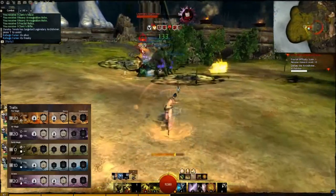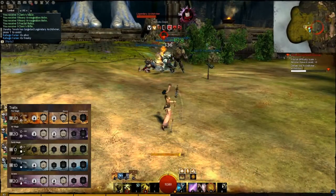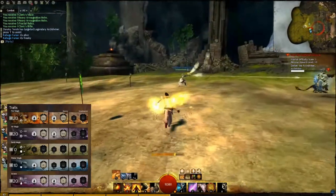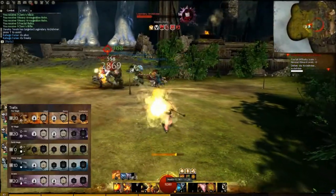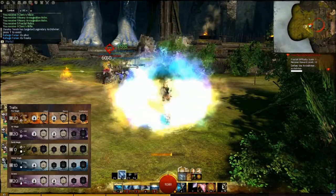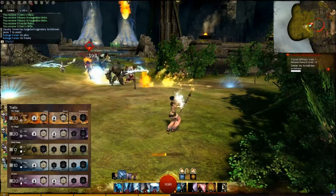In my number nine slot I have signet of fire, which while passive improves my critical chance, but when activated it burns your foes for a base damage of 32 per second over 10 seconds. It crits too, so the burn damage can be a lot more than that. My elite skill is always glyph of the elementals, mainly for the earth elemental, which helps with survivability because he can take some hits for me.